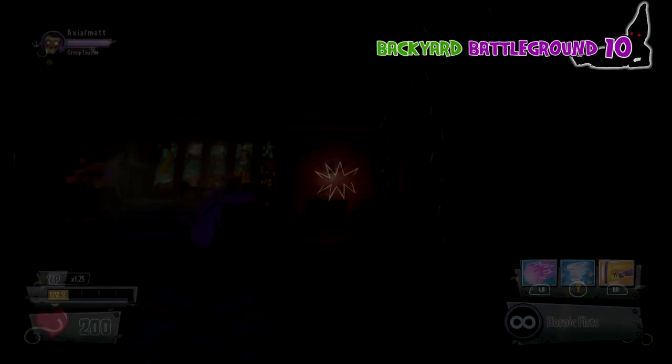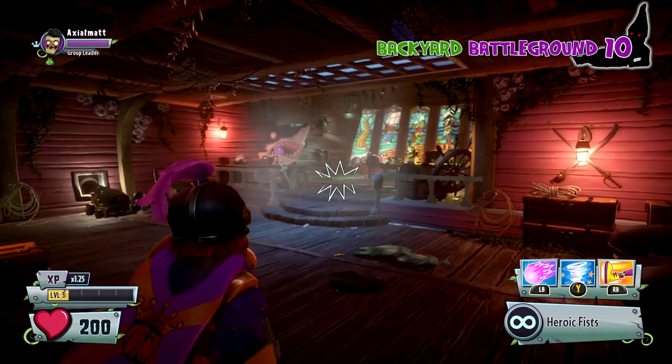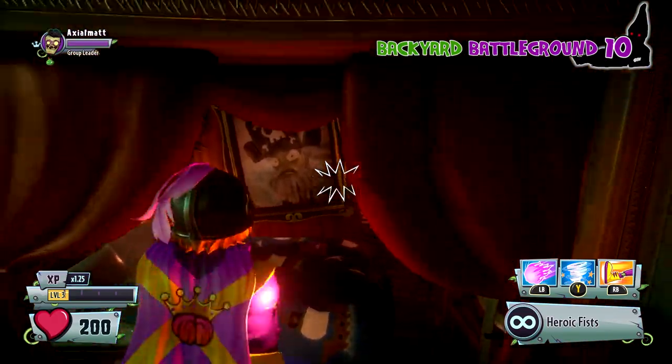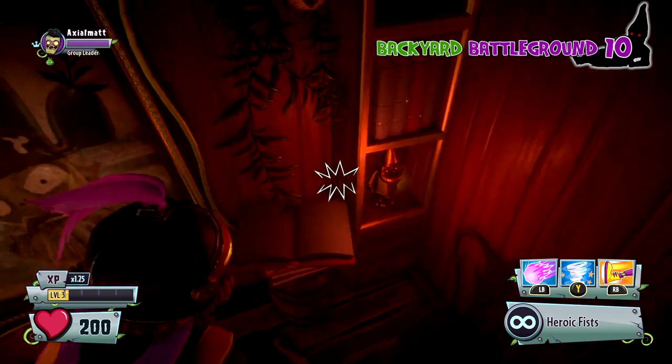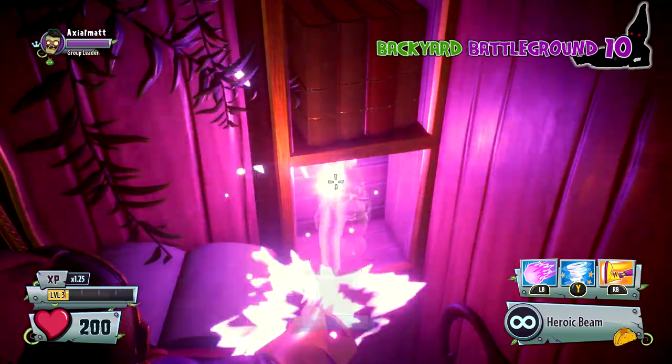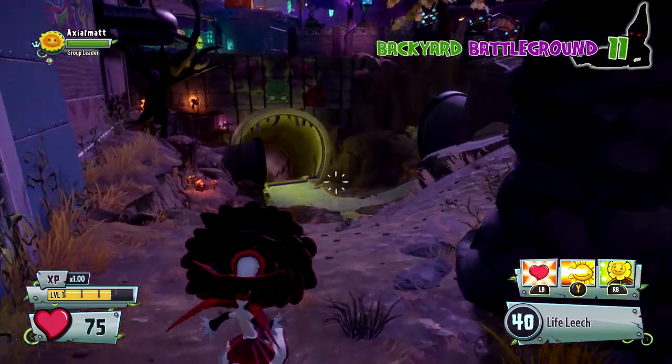For this next one you're going to be heading to the pirate area. Hop on through that portal and go see Deadbeard — which would make total sense because he's a zombie. Hop over, head into his quarters, get on top of his bed, grab that gnome. He seems to sleep with it — gives it a little bit of a nice night charm.